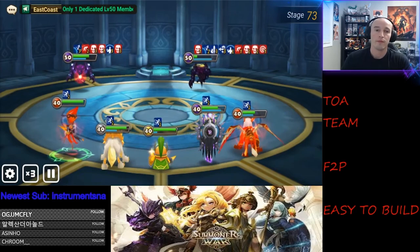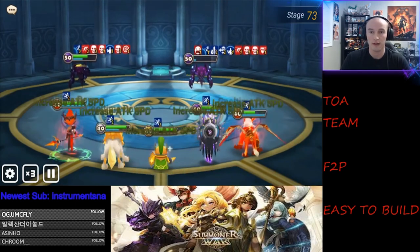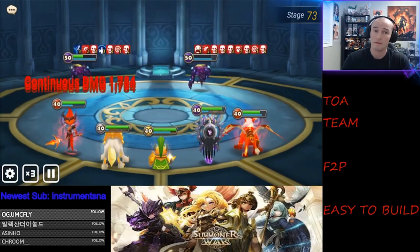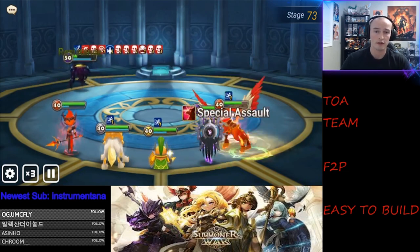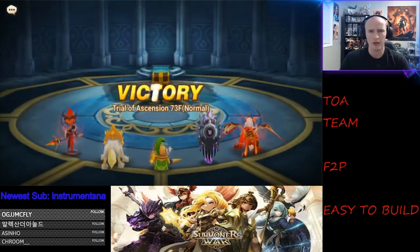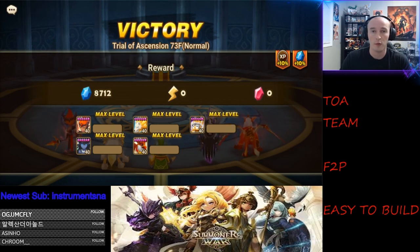If you're anxious to get into TOA and clear it as early as possible, this is a very solid team to start with. As you can see on floor 73, they're not really struggling — just slowly taking on the waves and doing their thing. If you have any questions, let me know in the comments below. Let me know which monsters you use. I just wanted to showcase this beginning free-to-play team so people can see how it works. Thanks for watching, I'll see you in the next one.